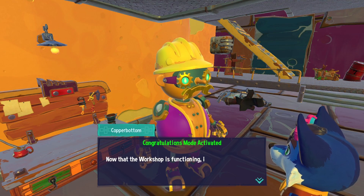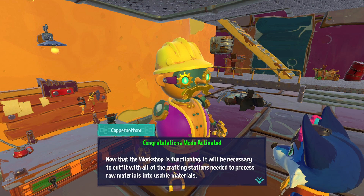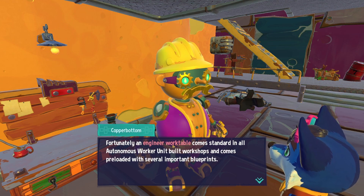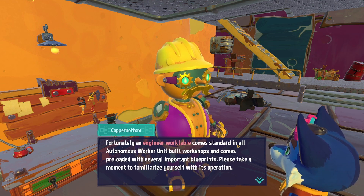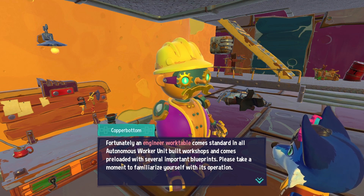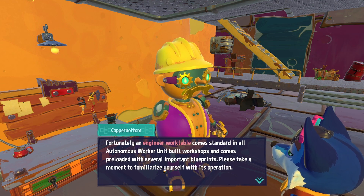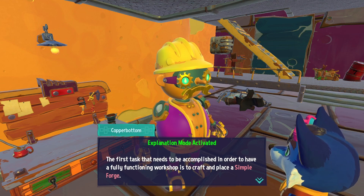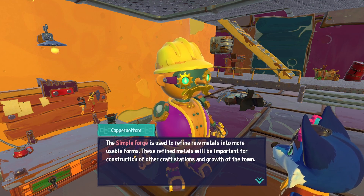Congratulations mode activated. Now that the workshop is functioning, it will be necessary to outfit it with all of the crafting stations needed to process raw materials into usable materials. Fortunately, an engineer work table comes standard in all work unit built workshops and comes preloaded with several important blueprints. Please take a moment to familiarize yourself with its operation. The first task is to craft and place a simple forge — a simple forge is used to refine raw materials into more usable forms.